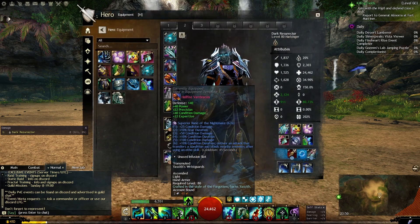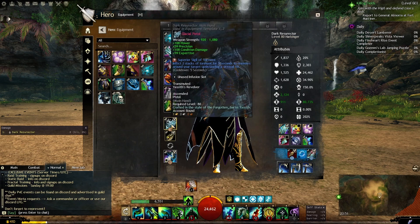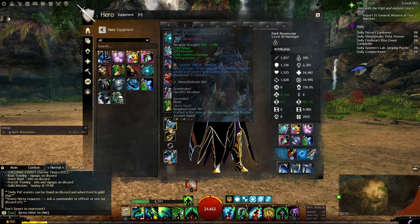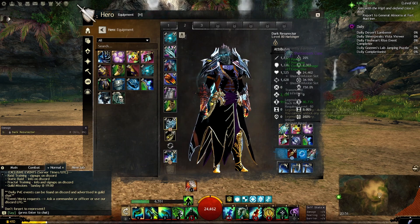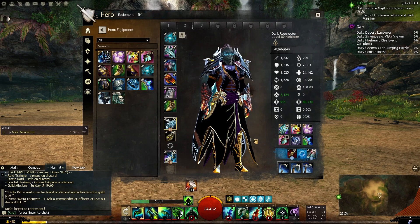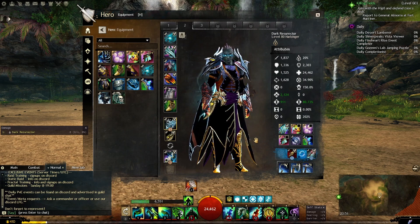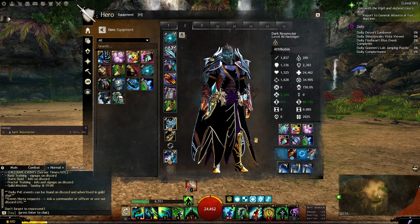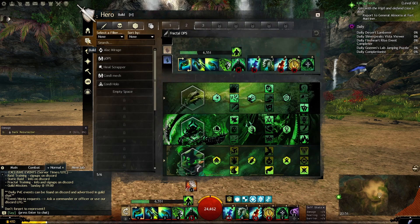For this one we go with full vipers on everything with runes of the nightmare. We are going to use a pistol with sigil of torment, scepter for the secondary weapon with sigil of geomancy, and a dagger for the offhand with sigil of bursting. If the sigil of torment is too expensive, use a sigil of earth until you can afford it. Please note that in order to have access to the viper stats you need the Heart of Thorns expansion.